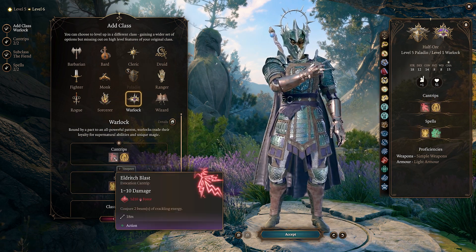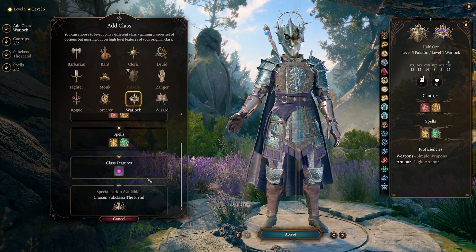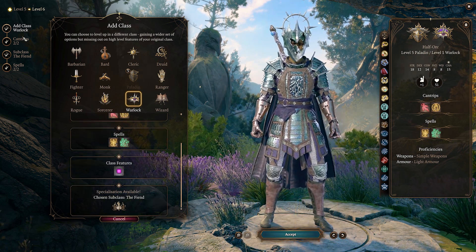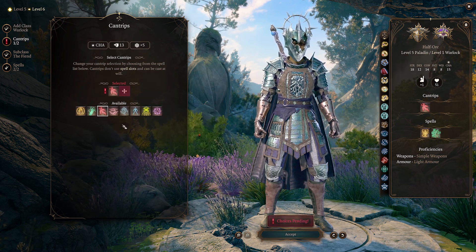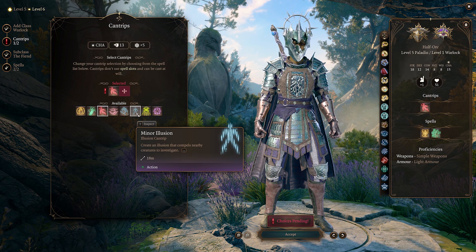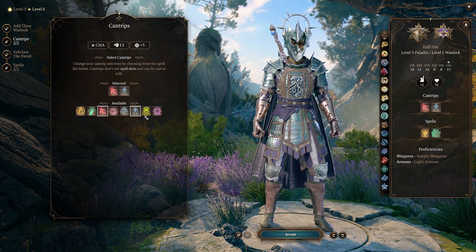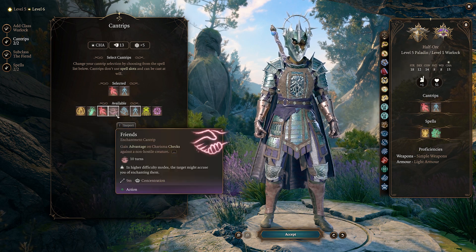We can get ourselves Eldritch Blast with warlock. Eldritch Blast — the classic. I can't remember if I've already got True Strike, I might do. Any illusion can be kind of useful. I don't suppose any of them are a bonus action.